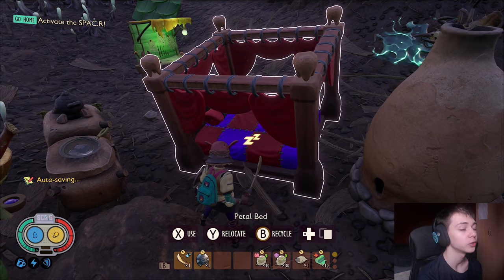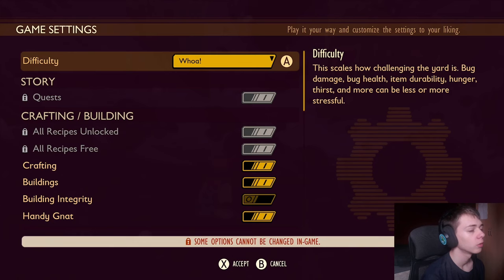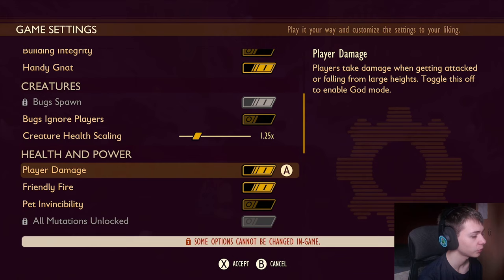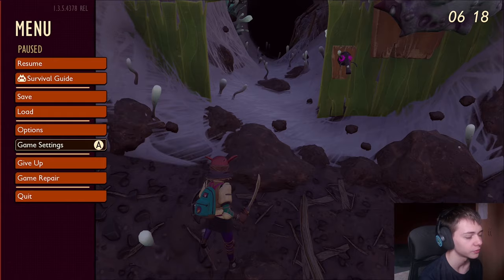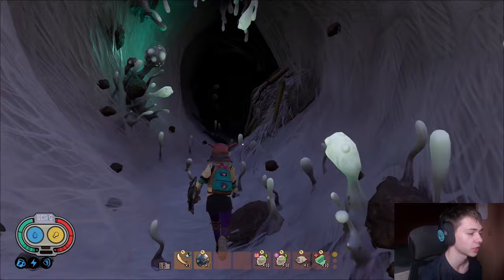You need to get level 5 Coziness to get the Petal Bed, which can be a bit of a pain, but by the time you get to the Infected Broodmother you should have done that. We're going to run this guide on Woe difficulty. Bugs Ignore Players needs to be off, Creature Health Scaling on 1.2x. The Infected Weevil mount isn't going to boost your damage against her — the Infected Broodmother mount will, but you'll need to have killed her a few times to get that, so we won't use it in this fight.